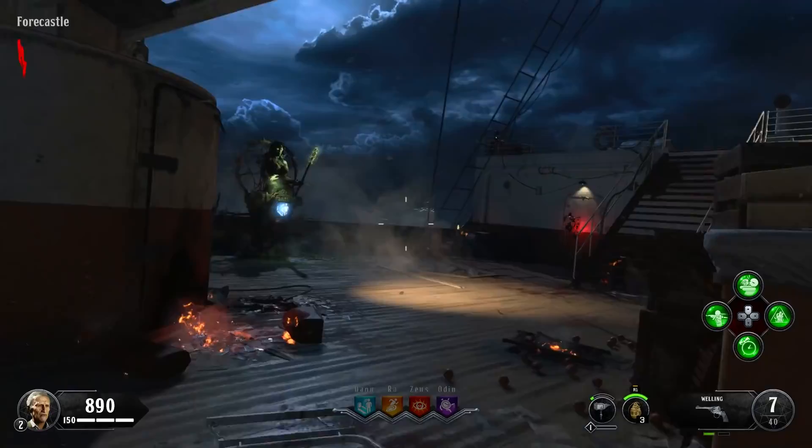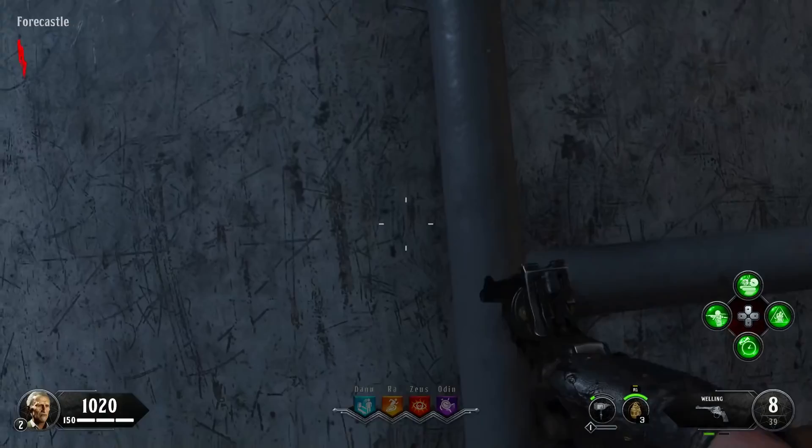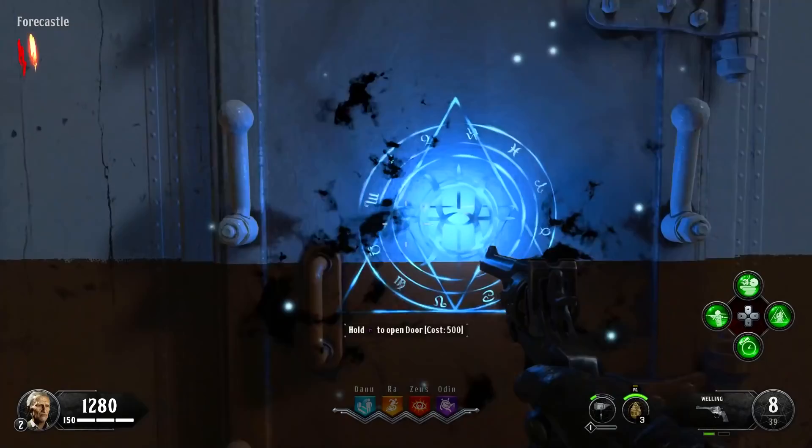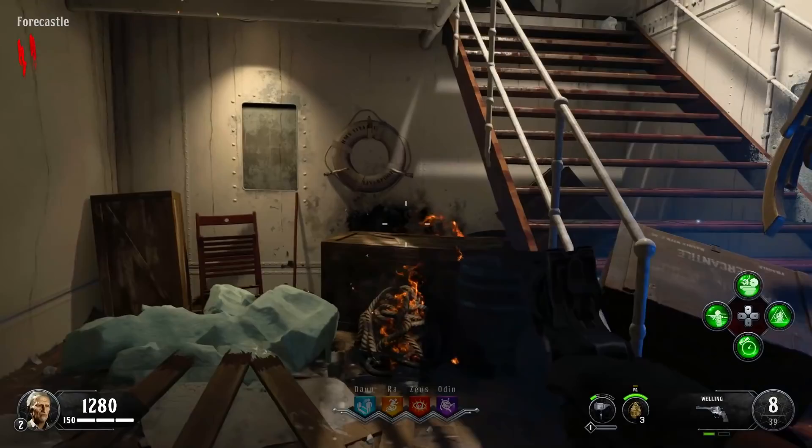This video is going to be one part tutorial and one part opinion slash review of the map. Starting with the tutorial first — Voyage of Despair is a huge and intricate zombies map. You really do get the whole boat: multiple floors, engine room, servants' quarters, kitchen, life raft, teleportation devices — lots and lots of stuff going on.